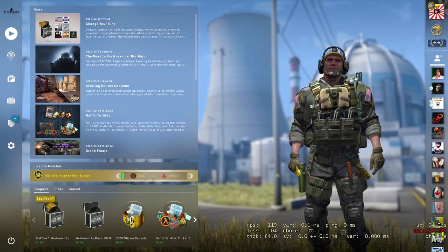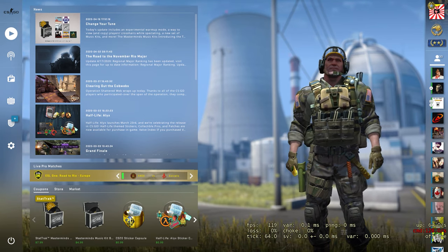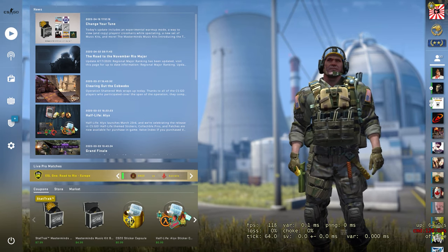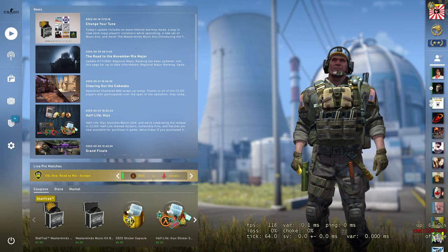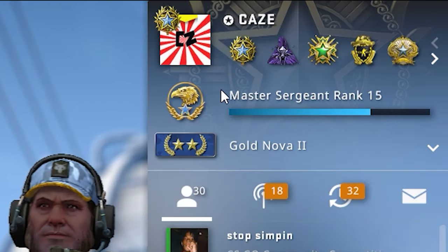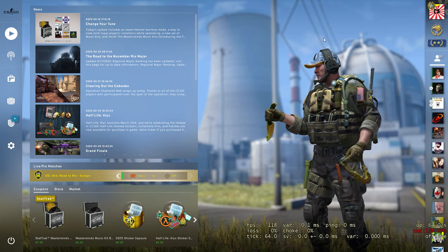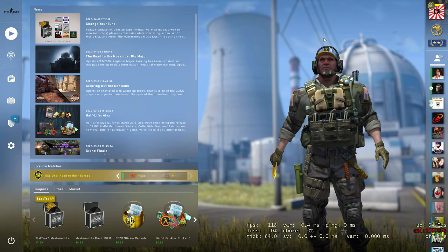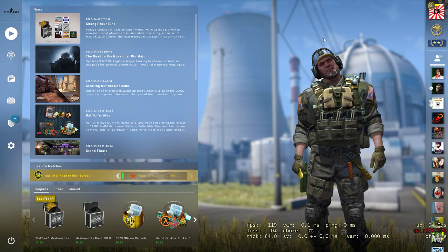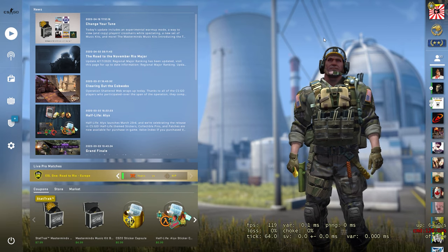Assuming you've already downloaded CSGO and clicked play through Steam, I'm going to show you the home screen — the first thing you'll see when you open up the game. Yours is going to look a lot more basic than mine. You're probably not going to have friends on your friends list, you won't have a rank, your level won't be 15, and you won't have all these badges. On a brand new account, your home screen is going to be very basic.